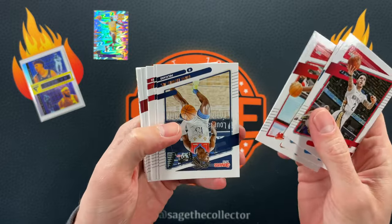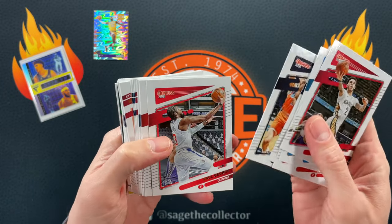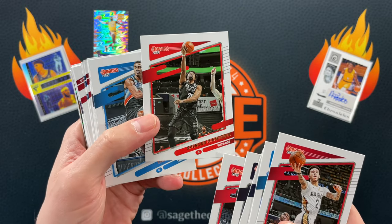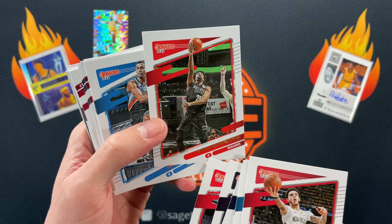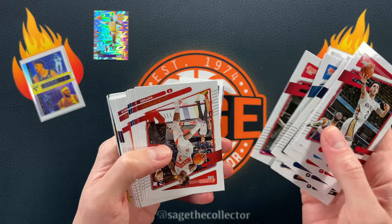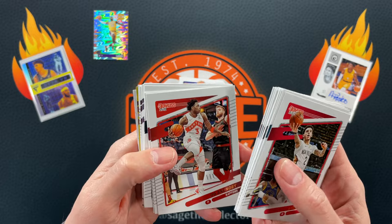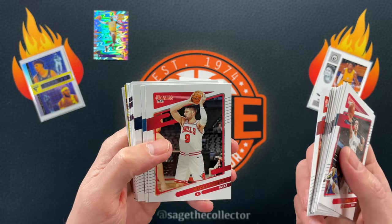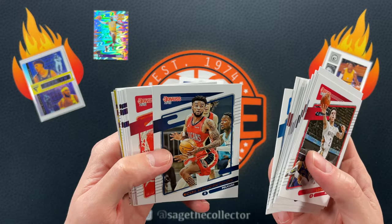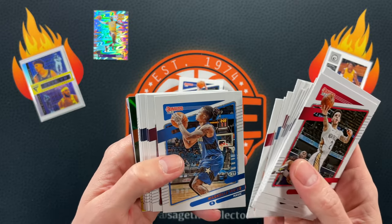Got Lonzo, Chuma, Spicy P — and the names are off-printed, like the name printing is just off on these cards. Oh boy. Not only are we getting crappy cards but the names are misaligned. Poor Vooch — he'll be playing tomorrow but still not enough to overcome the blitzkrieg that is Giannis.